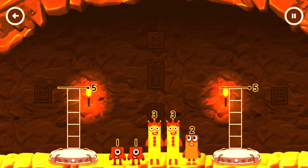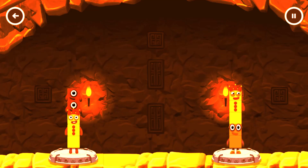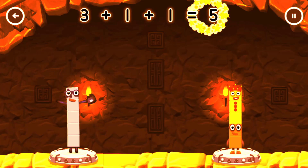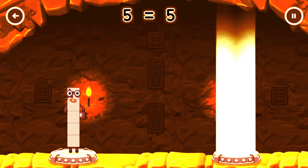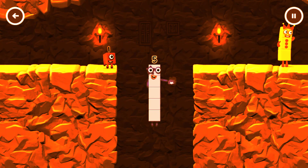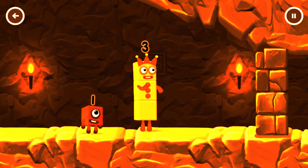Tap to solve the puzzle to help get across the gaps. Share the number blocks evenly to make two groups of five. Drag the number blocks onto both sides until they have the same number of blocks. Three plus one plus one equals five. Two plus three equals five. Five equals five. High five! You got it! I think three might need one's help to get past that wall.